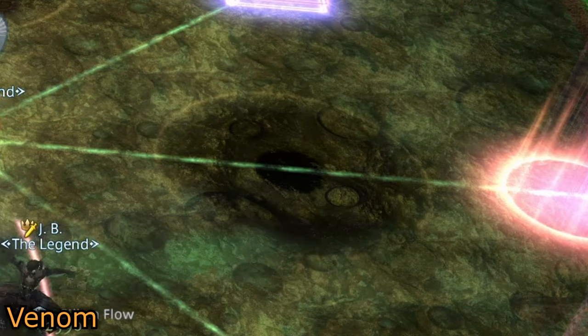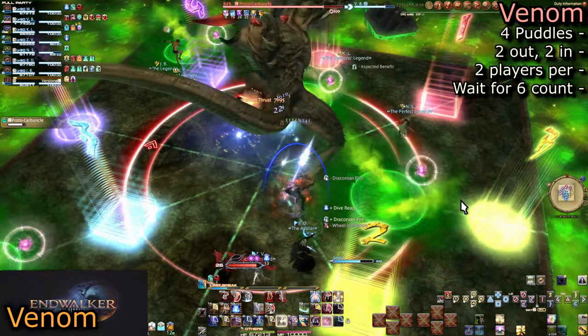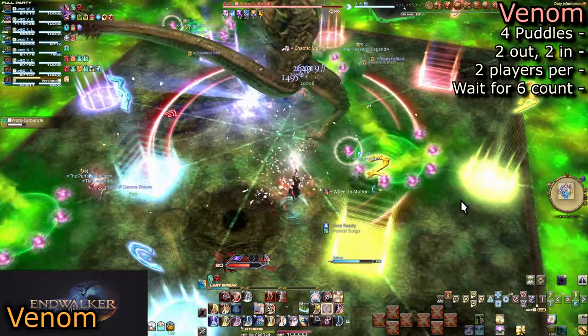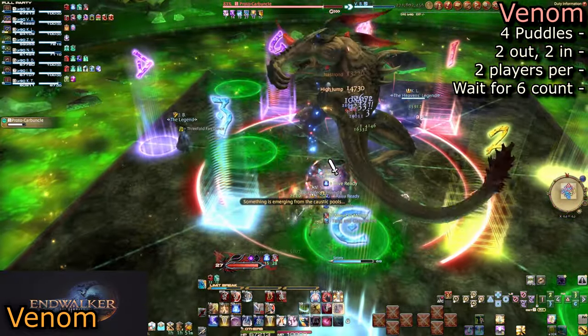New to the arena are eight black circles: four in the middle on cardinals and four on the outside corners. Two venom puddles will appear in the middle and two more on the outside in random positions and begin to count up. When they count up to eight, they summon adds that will enrage if you fail to kill them. Having two people stand in a puddle will negate the mechanic when time runs out.